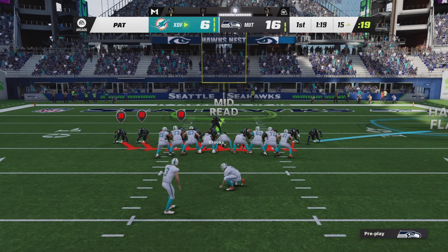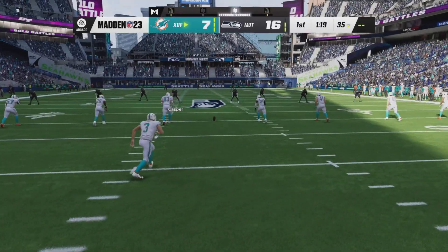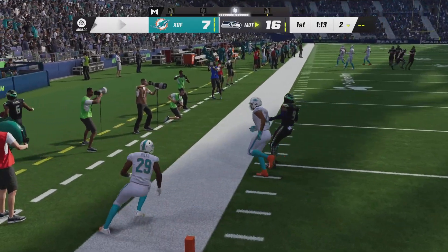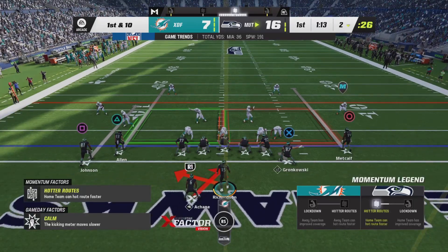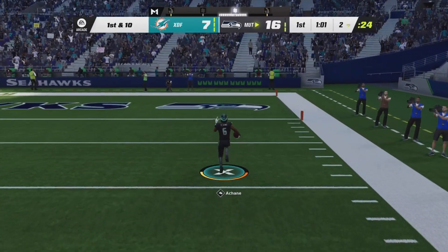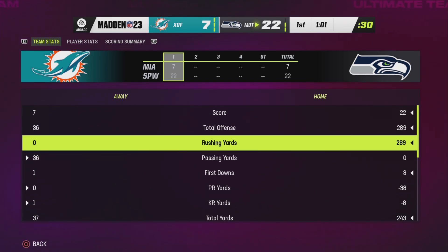They're going to kick it back to us. Once they kick it back, go all the way back down to the one-yard line to get the 99 yards. We're going to get 98 yards on this one. Within the first quarter, we're able to accumulate almost 300 yards. They're not going to catch us. Let's go check the stats — we accumulated almost 300 yards within just the first quarter.